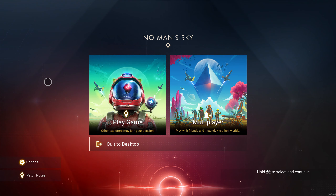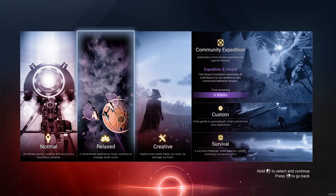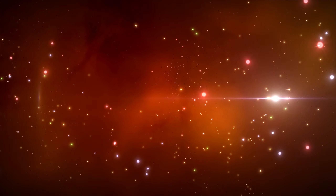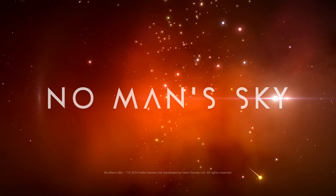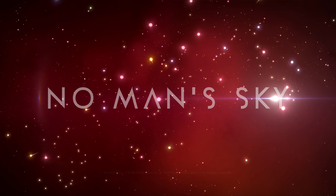Alright, hi everyone. Welcome to No Man's Sky. We're doing an expedition. I've already done this expedition once on my main account. This is my GOG.com account. It is Utopia Expedition No. 9. It's not bad. The very last reward is something I want really badly - that ship. So I got it on my main account, now I'm on my secondary account and I want to get it again.